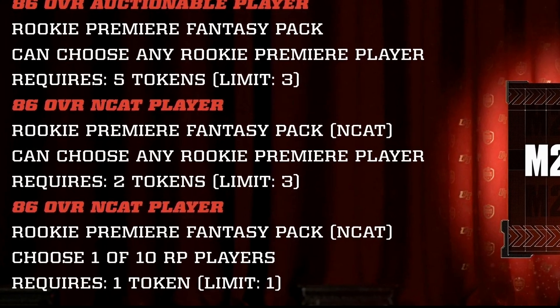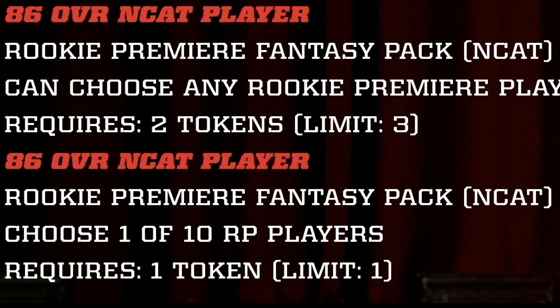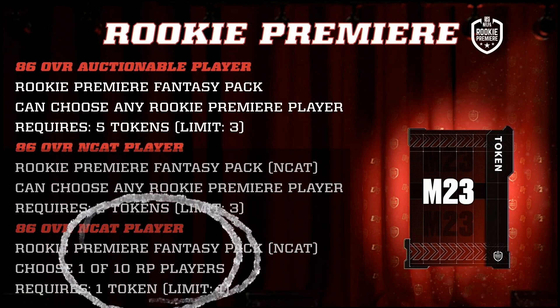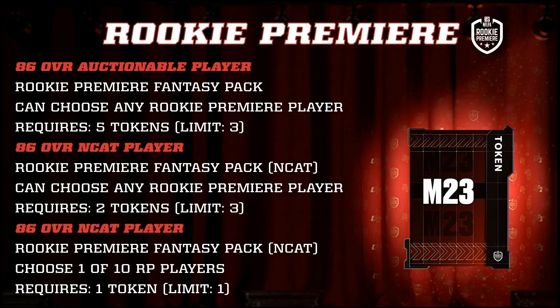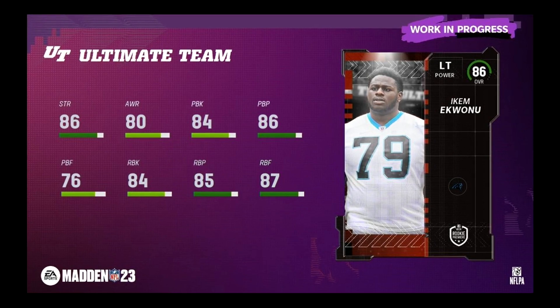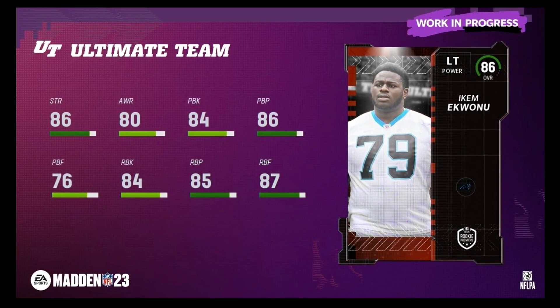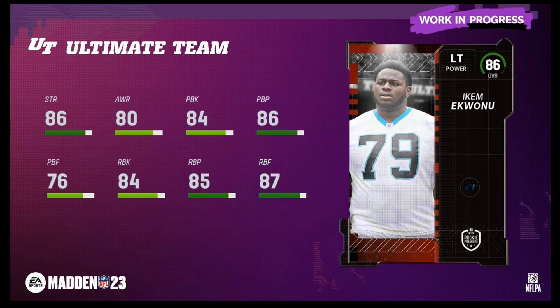The very first thing to do is go to rookie premieres. At the bottom, you'll get an 86 overall end-cat rookie premier player for one token — a choice pack, one of 10. You're going to get five tokens total: two are auctionable, and three are end-cat. For one of them, you choose one out of 32 players. That bottom token gives you a choice out of one of 10 rookie premier players. Hopefully it's one of the guys you're looking for.